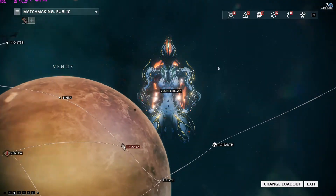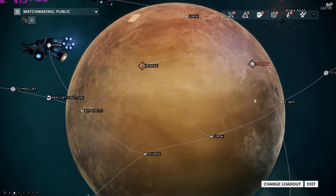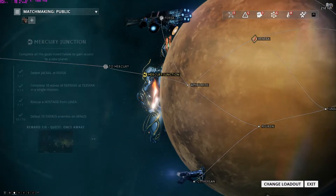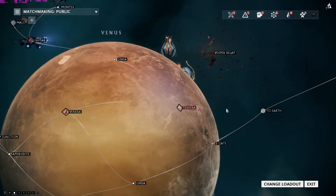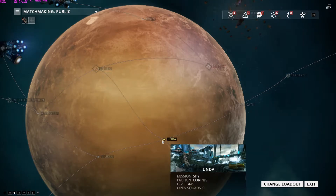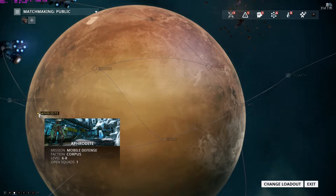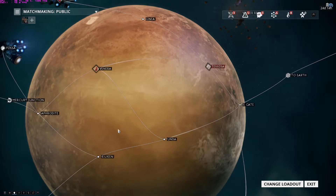Now, in order to proceed from Venus to Mercury, you can't just skip missions. You have to complete the missions in between that connect to that junction. So if you unlock Venus and you're starting at E-Gate, you have to do Unda, Kiliken, and Aphrodite — and then it unlocks the Mercury Junction.